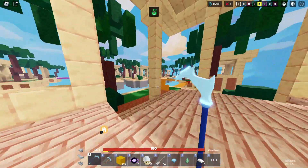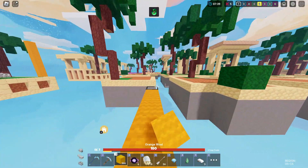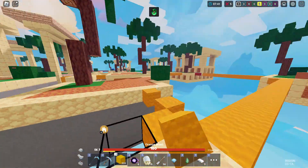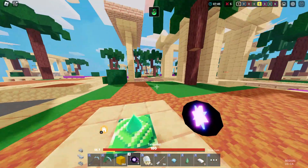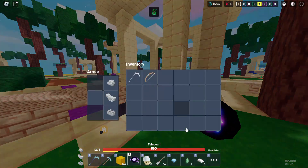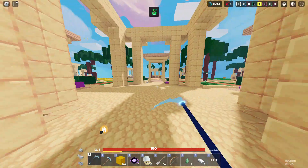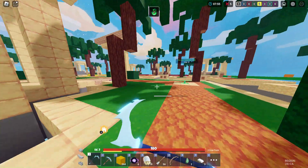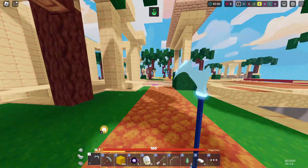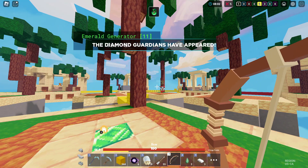We'll use that enchant for a while, get a lot of gloops — we just spent everything on gloops. Now we're pretty much good to go. Only yellow is left — should we spawn kill? I don't think we can. That guy is teleporting back to his base. Should we rush their base and get him? We don't have a great enchant yet so that might be a problem.